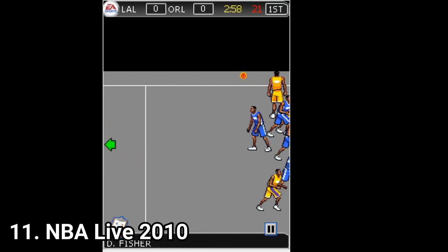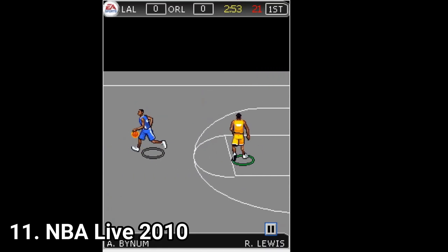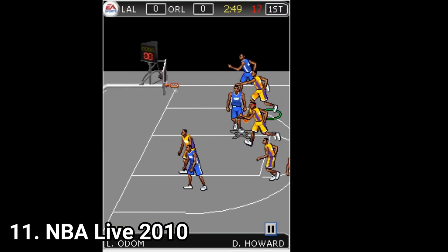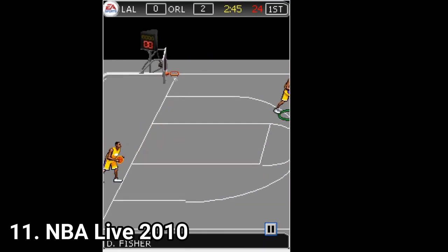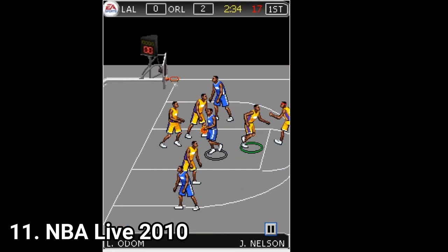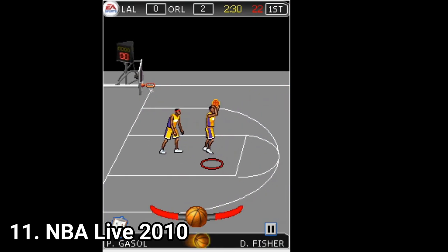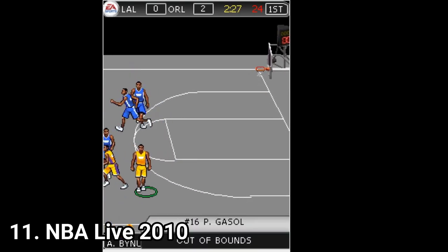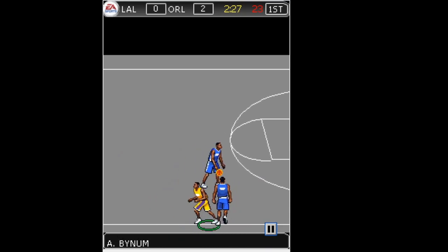NBA Life 2010 was glitchy, both on emulator and on a real phone. This is how it should have looked like. Anyway, the controls are similar to other games, but the animations are unique — for example, here the players kung fu away the ball from the opponent. Since it's glitchy, I can't really review it, but just know that what I've played felt similar to the other basketball NBA games — the current ones, not the street ones.